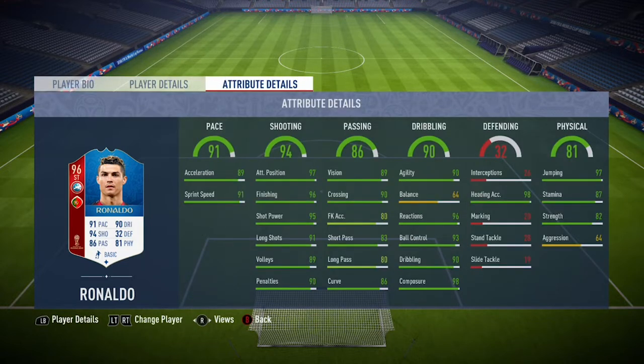Looking at the pace set now, he's got 89 acceleration and 91 sprint speed. He's got really good finishing at 96, along with really good long shots at 91. Also, he's got really good agility at 93, so this guy's very good for skilling. And along with that, he's got that 98 composure, so this guy is so clinical in front of goal and doesn't really panic. He also has that 82 strength, so this guy's fairly strong as well and can hold off quite a lot of defenders.